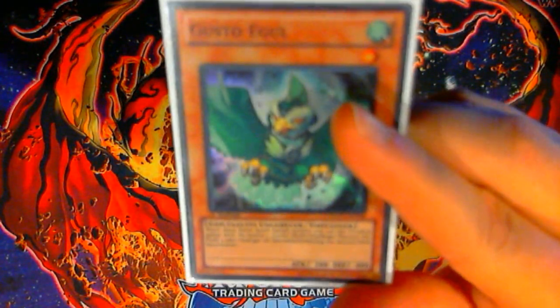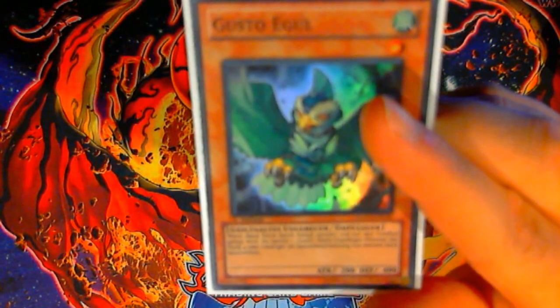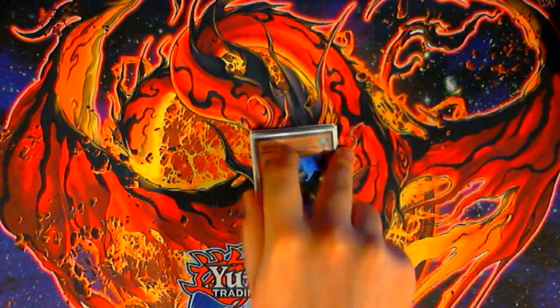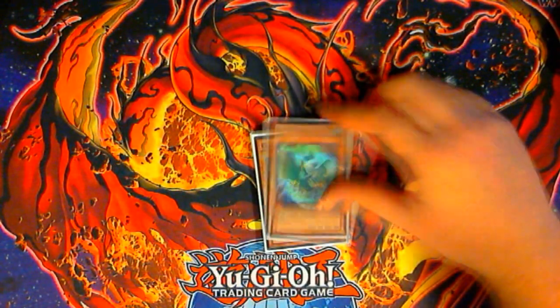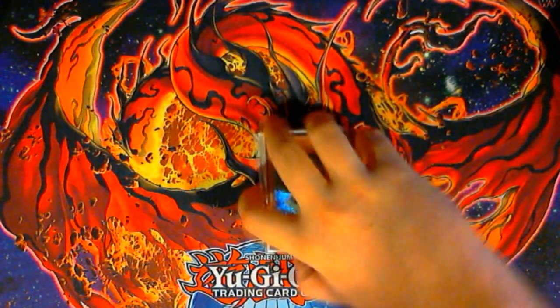Something I really like about these cards is that in German, their names are predominantly untouched. Gusto is still Gusto in German, and all of their names like Eagle, Goldo, Winda, Cams, Freeze, Goldos, Kamoi — it's all the same. It's just the words in between and the text boxes that are different, so I really like that.